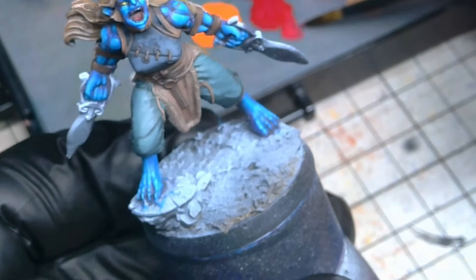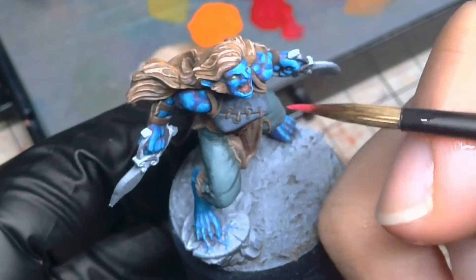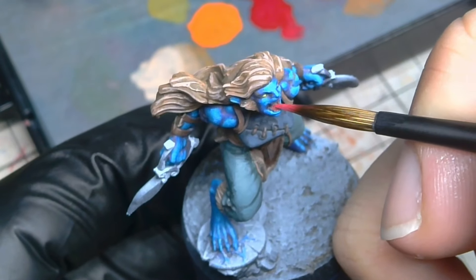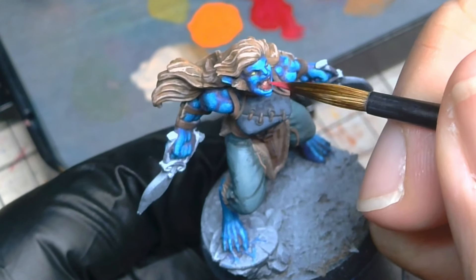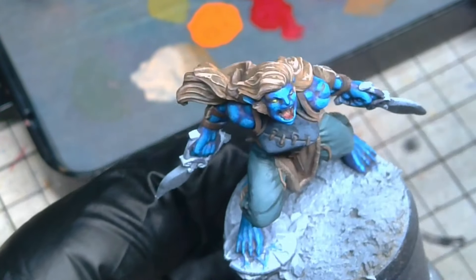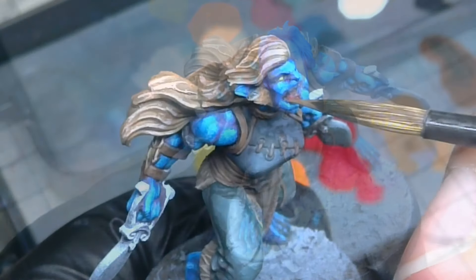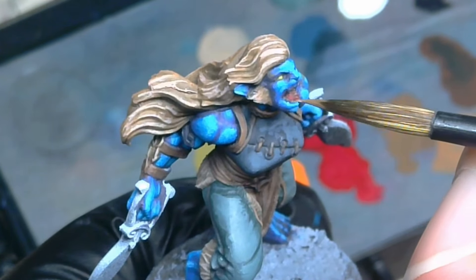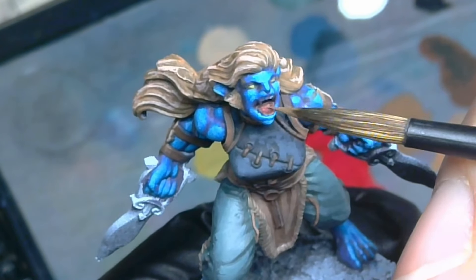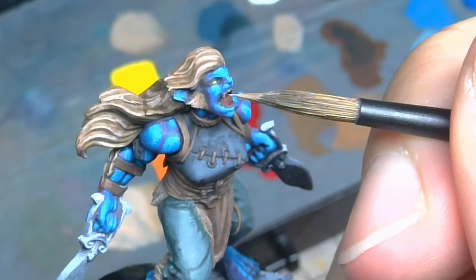I had said before that I skipped highlighting the mouth because the paint was still wet — well, it was most certainly dry at this point. For the highlight for the tongue, I mixed a little white into the wine red to give a fleshy pale red. The colour was good, but she was looking like she had no teeth, making her look like a blue gummy granny. The teeth were a quick fix though, starting with burnt umber to mark them out. These were then highlighted carefully with white mixed into the burnt umber to make for a pale ivory, giving her a sharp set of fangs.